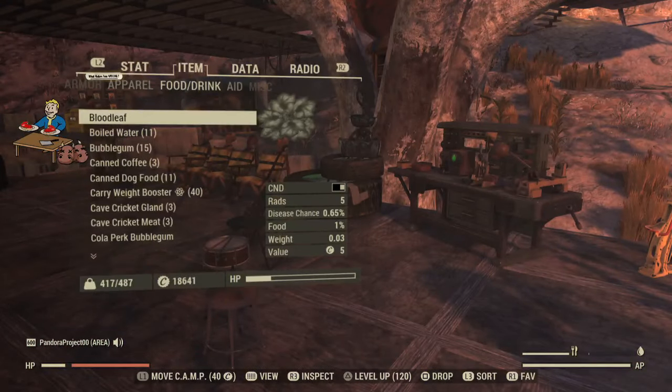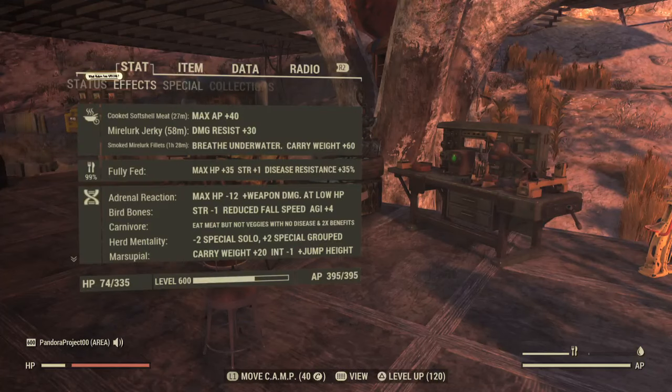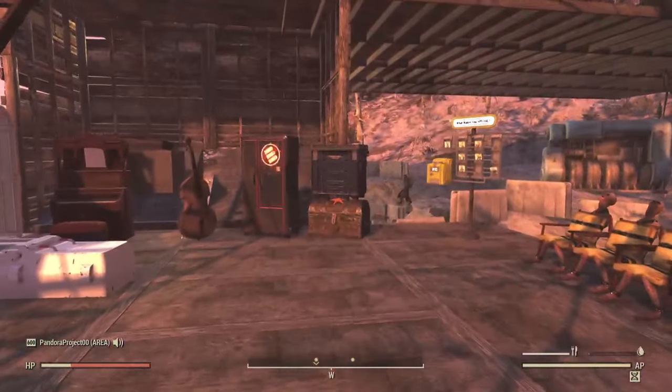Let's compare. The Yagway Pastry gives HP 60 and carry weight. I'm going to eat it — it will cancel out the Smoked Mirelurk buff because it also has a carry weight bonus, but I'm assuming the breathe underwater effect will stay. After eating it: yes, the Yagway Pastry is only one hour. I just found my new favorite food item — the Smoked Mirelurk Fillet is an hour and a half and lets you breathe underwater.